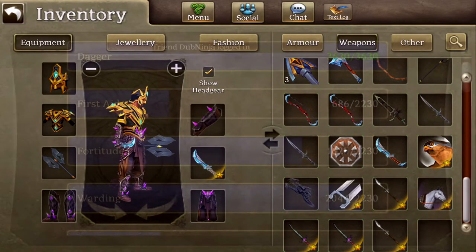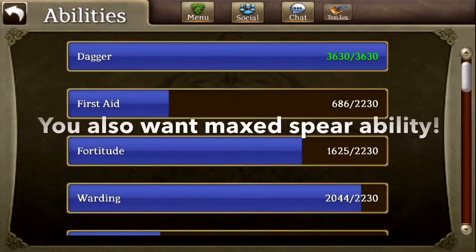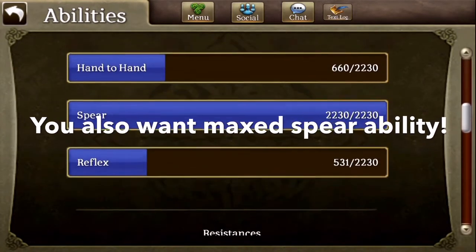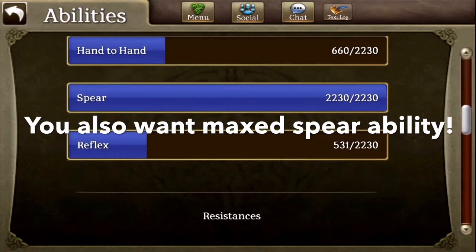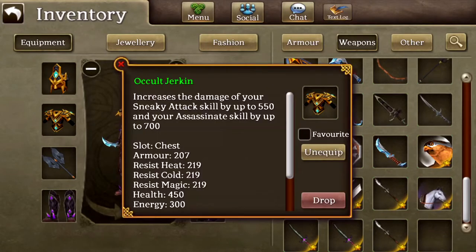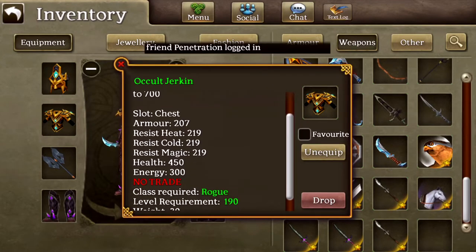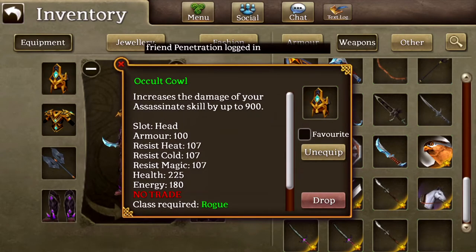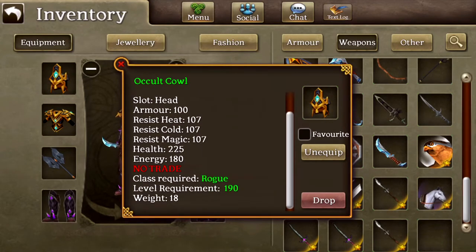You can also use a Ymir Spear, but the next thing you're going to want is an Occult Jerkin. The reason for this is it has 700 Assassinate damage, and then up here the Cow gives 900 Assassinate damage.